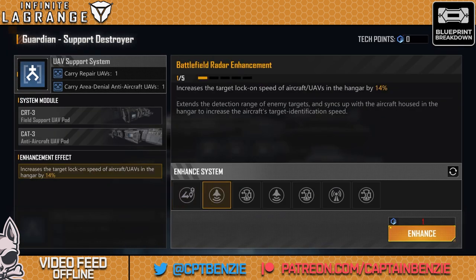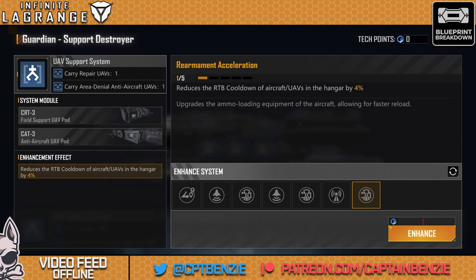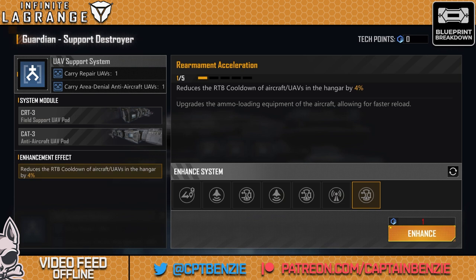Target lock-on speed of the UAVs is a fairly nice one to get them out there and lock on quickly. Same with the RTB cooldown — always useful to get out, lock onto things, and start actually healing. When I'm upgrading this one, I tend to go for the RTB and the lock-on speed ones first. There are three RTBs and one of the lock-on speed ones. Go for those first so that when those UAVs undock, they lock on quickly and start applying their healing that little bit faster.